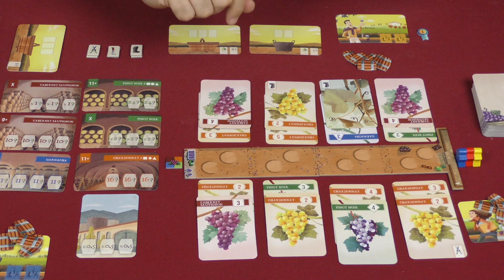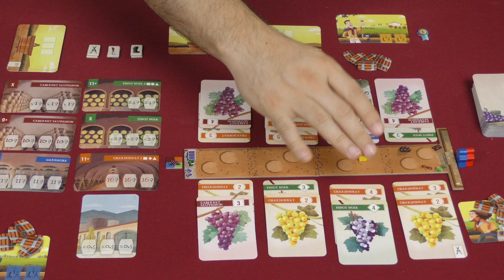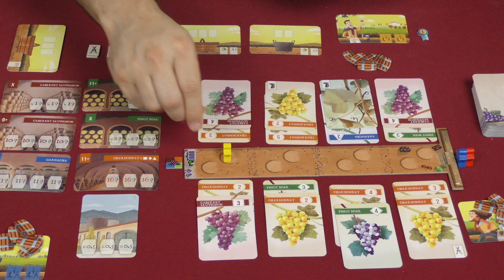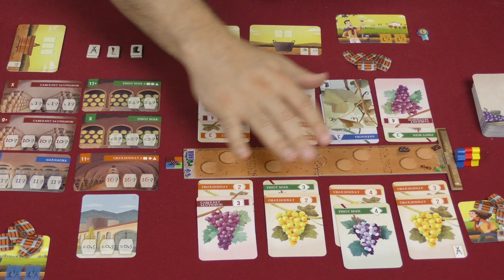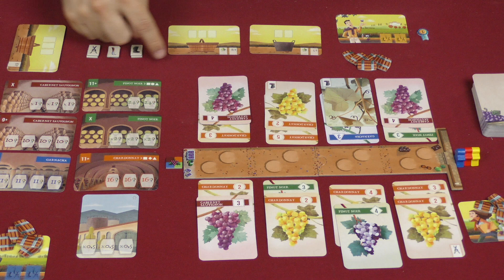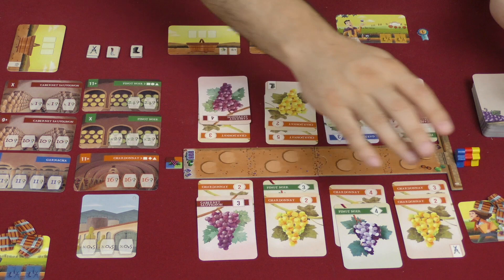Whoever is farthest back is always the next player, and they can move ahead as far as they want. Before or after you move, you may take one card, put it in a basket — there must be room for it, and you can only take the top card. There are a bunch of different varieties of grapes out here, and some show a tool in the corner. If you take that card, you get the matching tool. There are three tools: shears, billhooks, and boots, and each will do some special ability in the game.